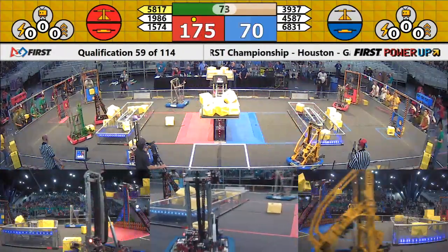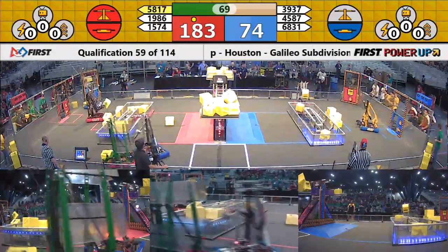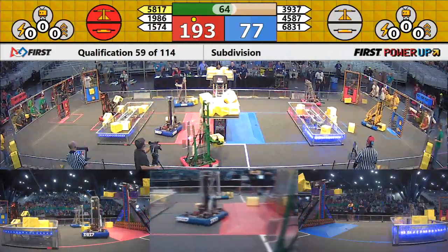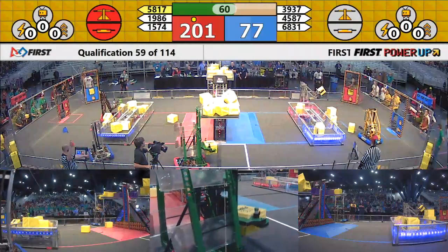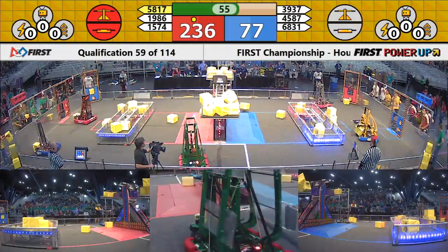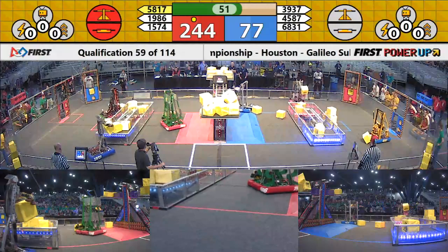5817 is trying to get the power cubes and work the exchange — there's a power cube in their grasp, let's see what they do with it. 1986 is still trying to put a power cube up on the scale for Red, while Blue is trying to get the scale back into their possession. They need those points — they're down by about 160 right now. 5817 delivering a power cube for the Red Alliance.